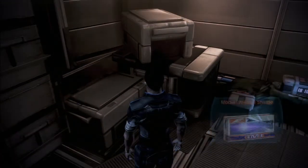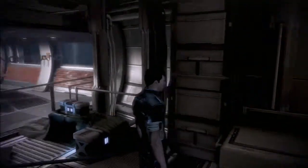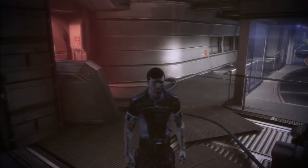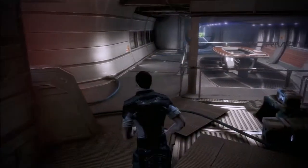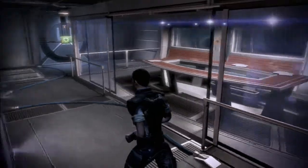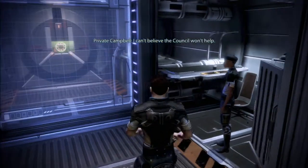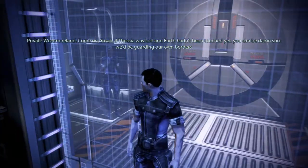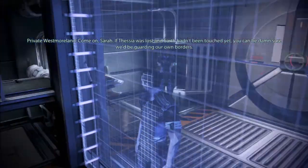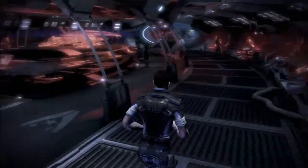Wait — what's this? A model Alliance shuttle? What's a model doing here? Why isn't it in my cabin? Garris — that prankster — Garris must have gone around hiding all my models in different rooms!